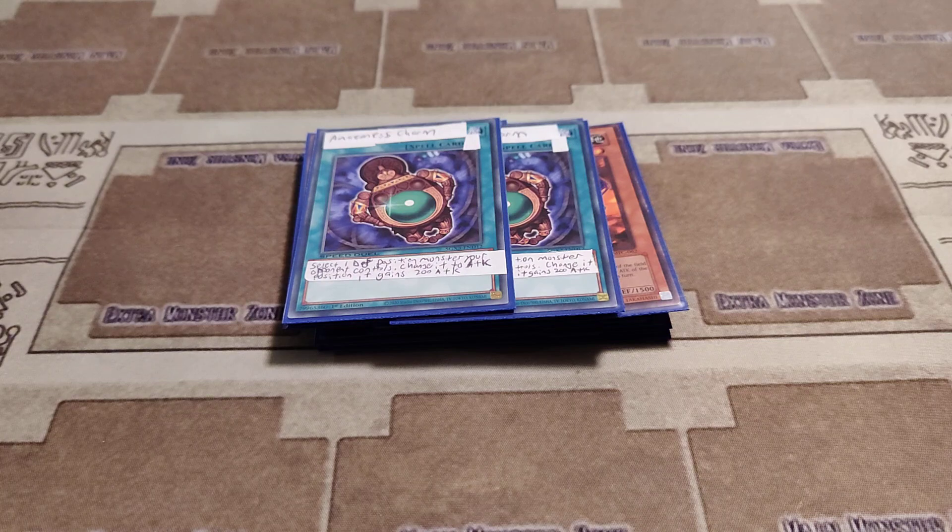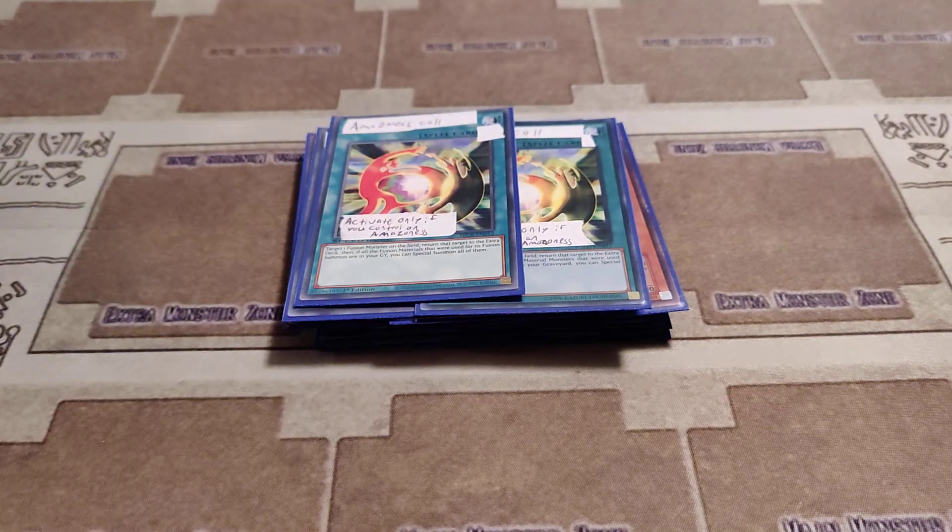Then we have two copies of Amazonist Call. It's literally D-Fusion, except you have to control an Amazonist monster.